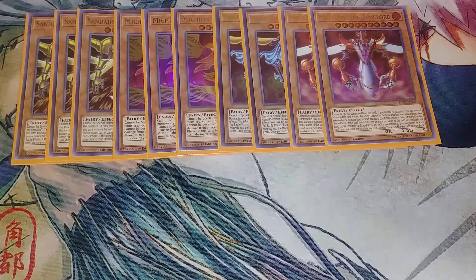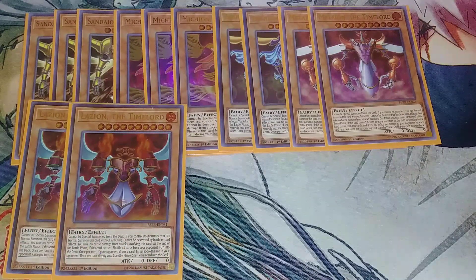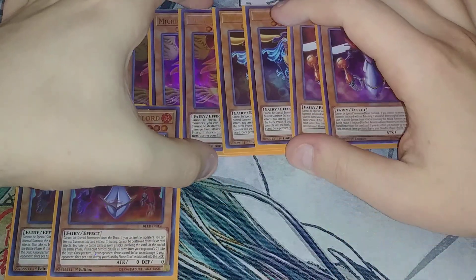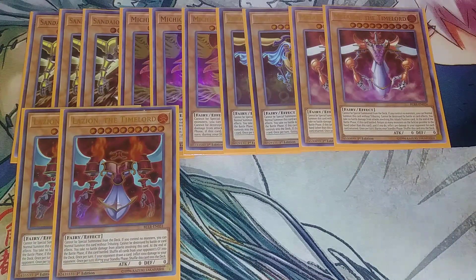I play two copies of Lazion the Time Lord. At the end of the battle phase if this card battled, shuffle all cards in your opponent's graveyard into the deck. Then once per turn, if your opponent draws a card, inflict 1000 points of damage. So you just put this card on the field and let your opponent swing at it if they want — but they can't be destroyed by battle, so they're really hard to out. It's really easy to put a board of two or three of these on the field and just say okay, what are you gonna do?